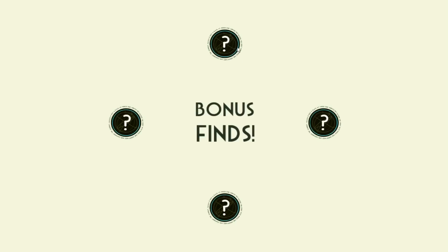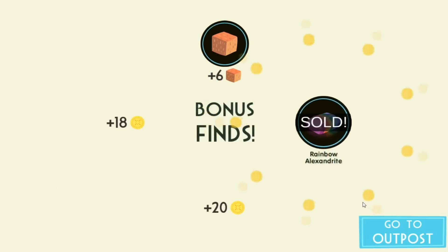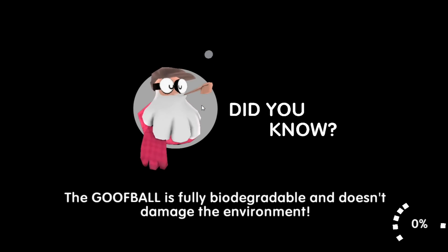Let's see what we found. We've got some clay, a gnarly twig, scurvy, and rainbow alexandriite. Good for us.